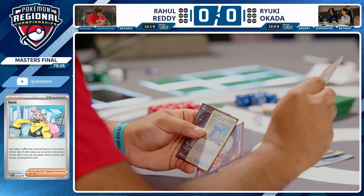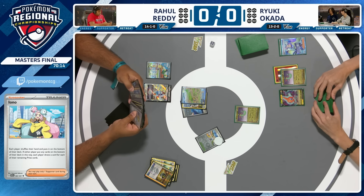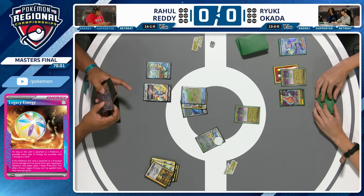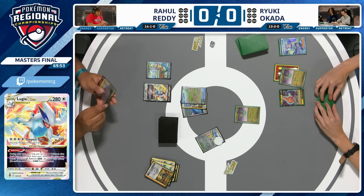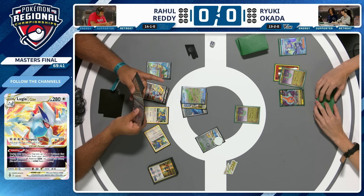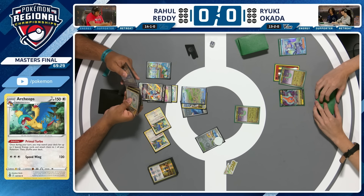Only needed one, but draws into two! But he drew into the Legacy Energy — won't be able to Primal Turbo that. He plays a Lightning Energy as well, but you can't Primal Turbo that either. A blessing and a curse for Rahul: won't be able to attack with Amphy Very Much this turn due to drawing into that one-of Legacy Energy. He did attach a Jet Energy, played the Earthen Vessel — could have gotten the basic Lightning, but then wouldn't have had a way to get Iron Hands into the active. Everything's gone a little bit awkward. The double Archeops Ultra Ball was a phenomenal draw, but the only card he didn't want to draw was the Legacy Energy.